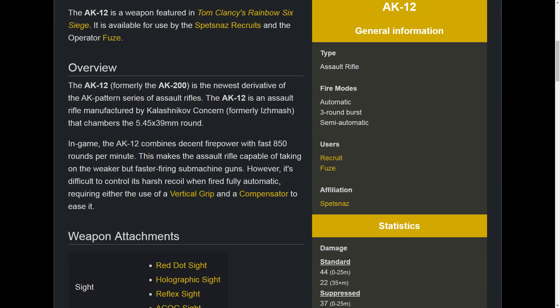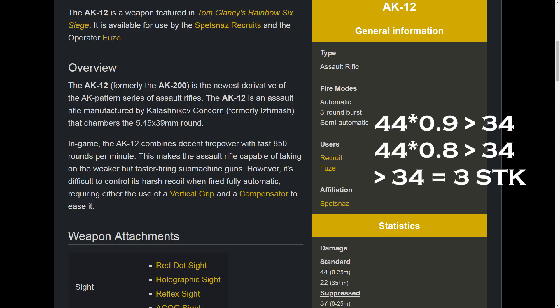Without further ado, let's look at number 5 on our list of Rainbow Six Siege's best attacker weapons: Fuse's AK-12. It deals 44 damage, which is a 3-shot kill against all operators in the game from 1-armor to 3-armor, only dropping to a 4-shot kill against level 2 and 3-armor operators who have Rook's Armor Plate.